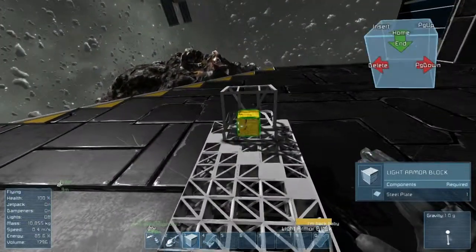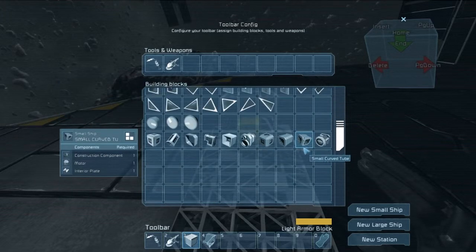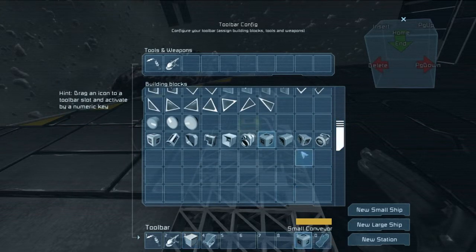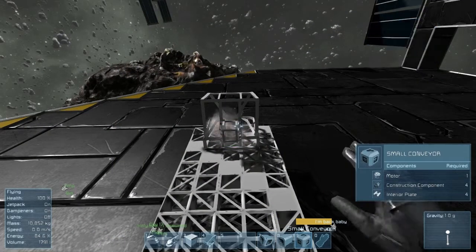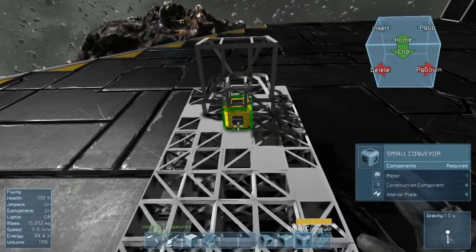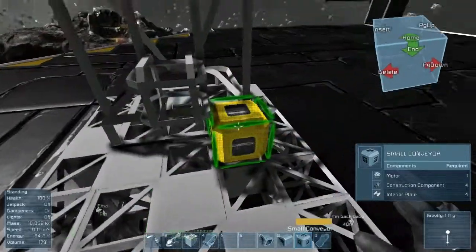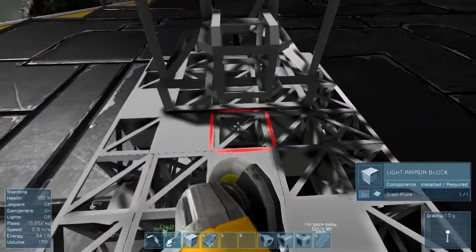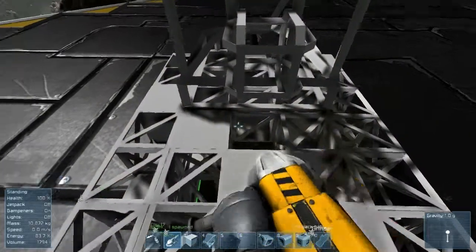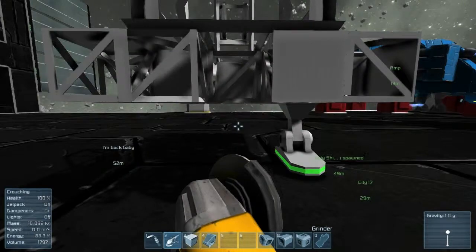I'm going to do my trick that I did with Little Red — I used a small conveyor. Since I have to worry about tubes, I'll put a small conveyor there, and then I have all the space around it to put stuff like sideways thrusters and things like that.